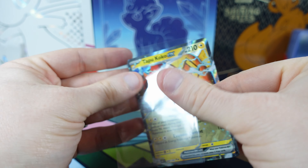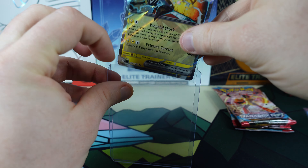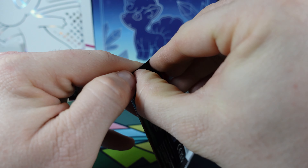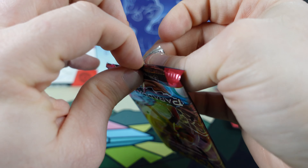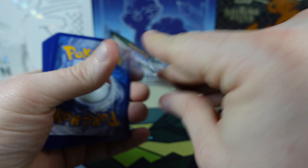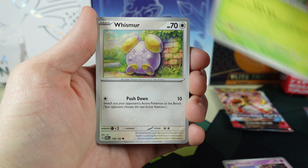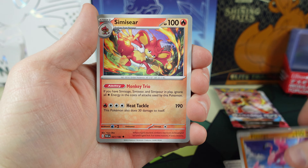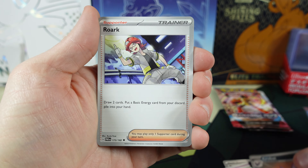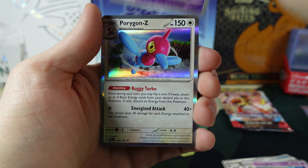Let's sleeve them up. Next Paradox Rift. We got the Energy. Yamask, Surskit, Whismur, Flamigo, Simisear, Crobat, Rourke. The Gorgorose Reverse Holo, Pumpkaboo Reverse Holo, and the Porygon-Z.